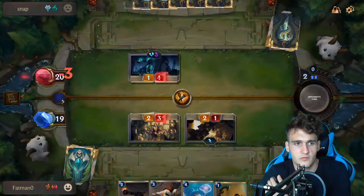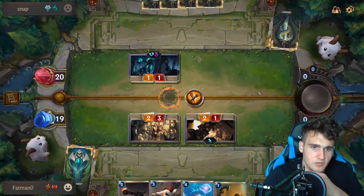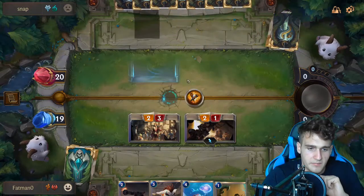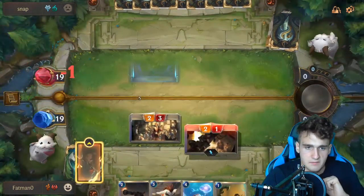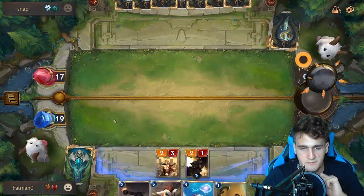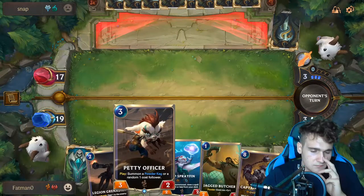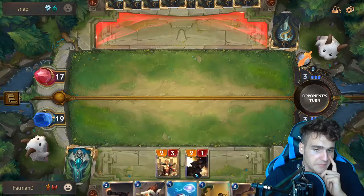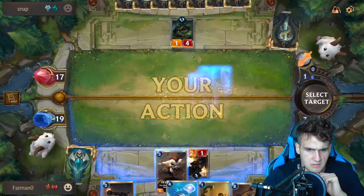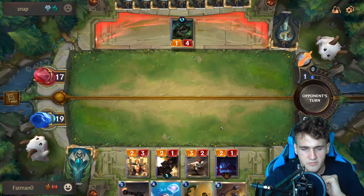He probably has some sort of removal here — that's fine. Kill an ally to draw two? Sure, you can draw two, it doesn't matter to me for now. But it should matter later. So right now it's completely fine. We kind of need the Petty Officer here. Summon a Powder Keg or a random one-cost follower — we could use a one-cost follower, and this is pretty good.